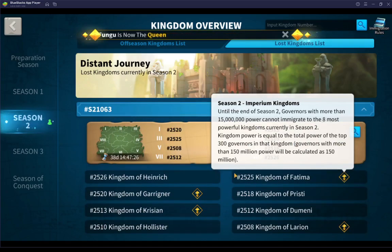Until the end of Season 2, governors with more than 15 million power cannot immigrate to the eight most powerful kingdoms currently in Season 2. So these are four of the top eight that are currently in Season 2.